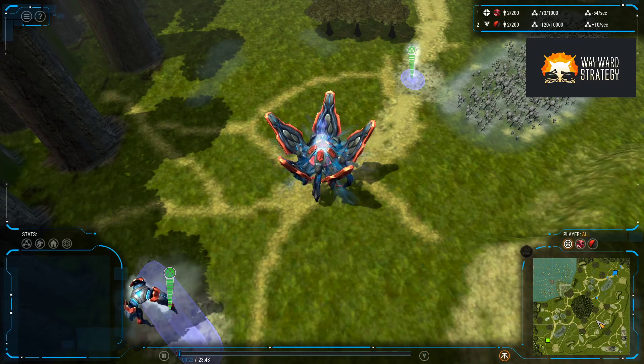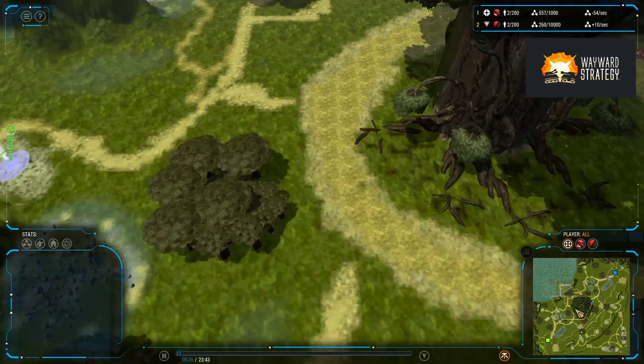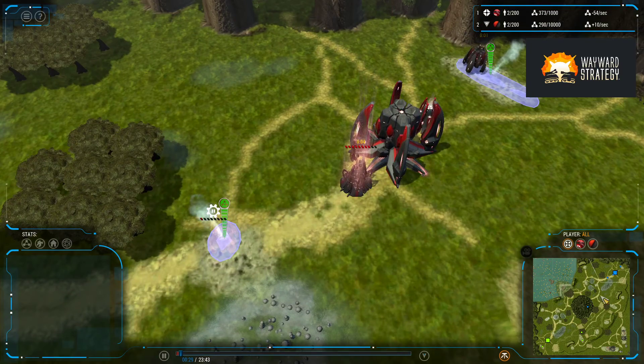Hi, I'm Wayward, and this is Grey Goo. I have another 1v1 today on World Tree, that community-created map which was created by community member Awesome Socks.